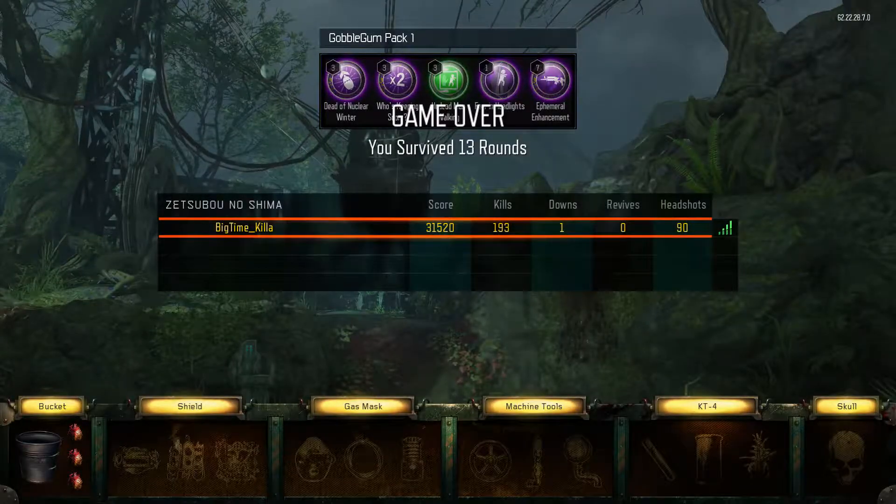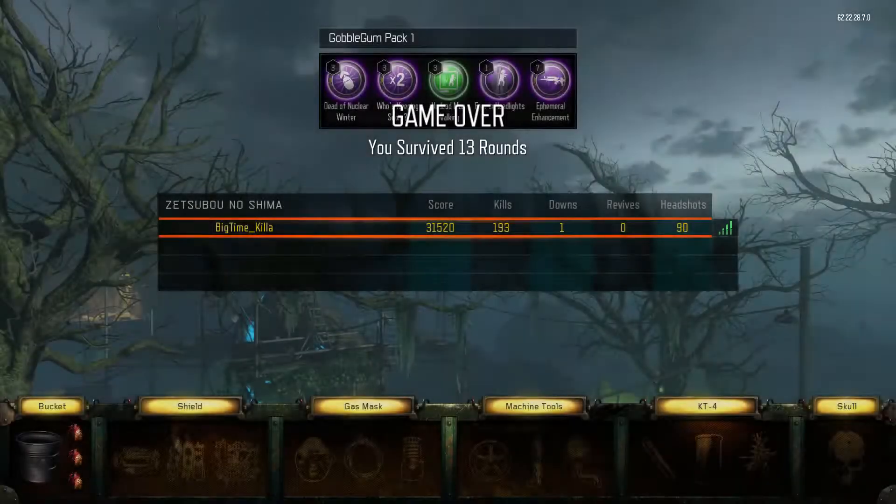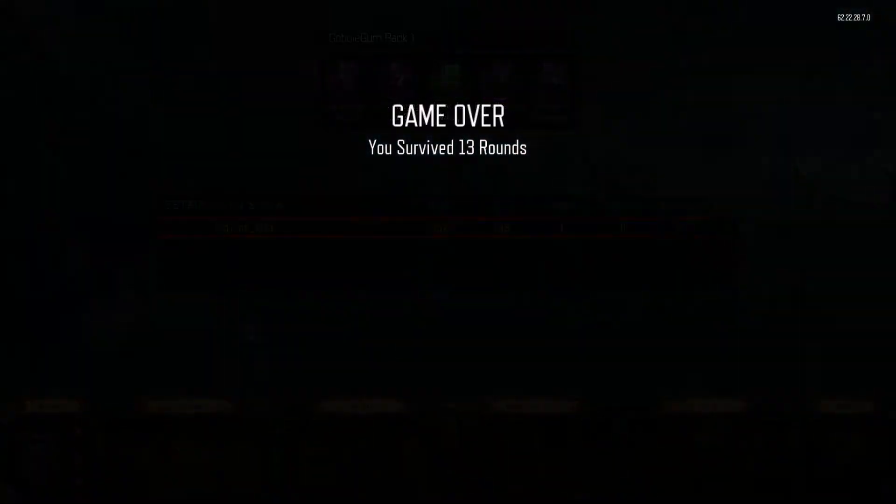Round 13 — unlucky 13. Not surprising. I feel like I could have made 15. That was getting really hard, though — there were so many zombies. Once you start moving out of that first spot I was sitting in, it kind of becomes a shit show because you're trying to move around but there's not really any room.